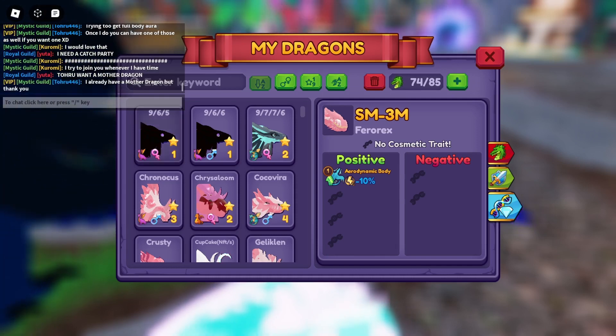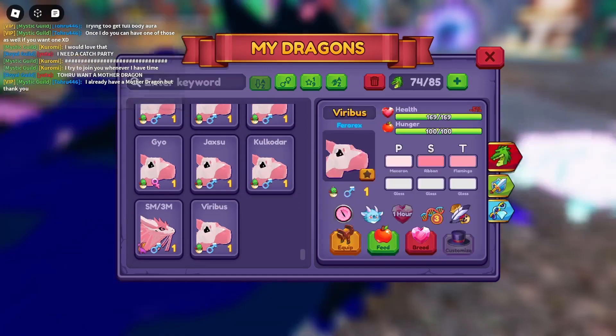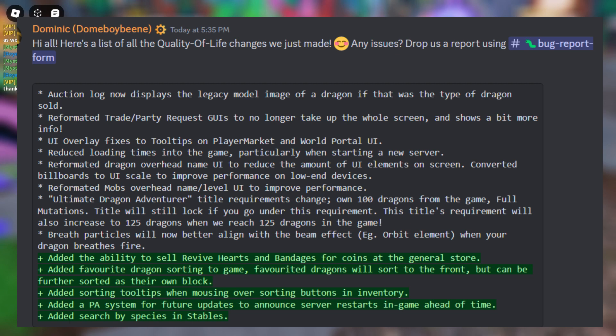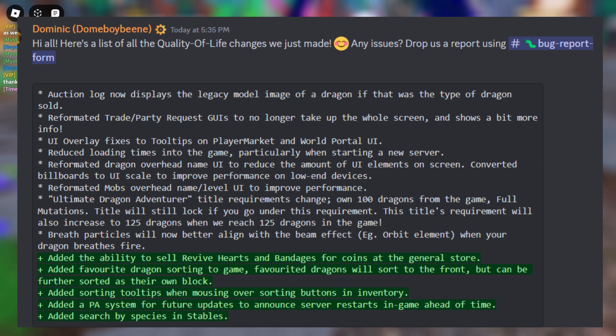Here's what they apparently changed. They added the ability to sell revive hearts — I didn't even know you couldn't before — and I wonder how much they sell for because I have about three thousand. They also added favorite dragon sorting. I always thought that was already a thing, but if it wasn't then I'm sure quite a few people are happy about it.